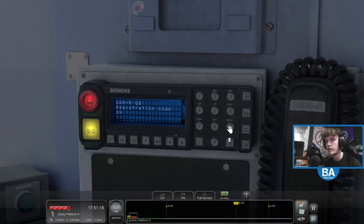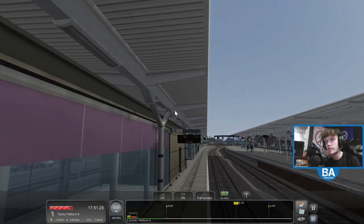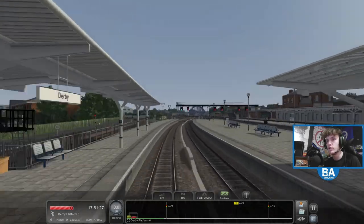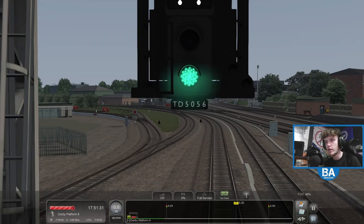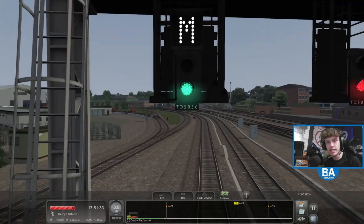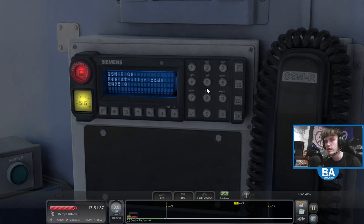2-Alpha-9-5. And the signal ahead — sometimes at real stations you have a GSMR sign that tells you what the signal ahead is, but it doesn't on here. The signal is 5-0-5-6, so I'm guessing I put 0-5-6 — the last three digits. So we'll do that. There we go, that goes in. And then it's a canal.